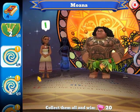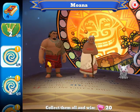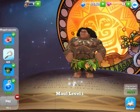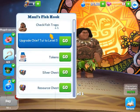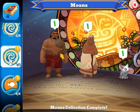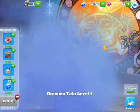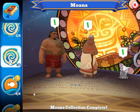For Moana, I'm missing two characters — Moana and Heihei — but I have Sina at level three, Maui at level one since I just got him, Chief Tui at level two who just needs to be leveled up once to help collect for Maui, Gramma Tala at level four, and Pua at level two.